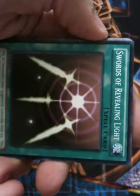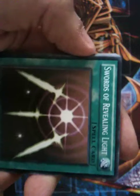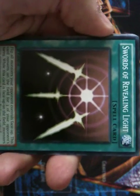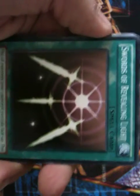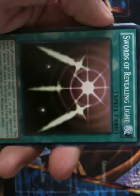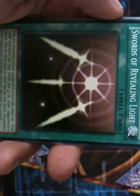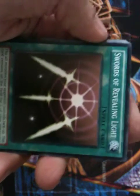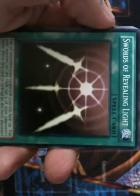Swords of Revealing Light is a very good card. What this card does is stall your opponent from attacking for three whole turns. If you're in a pickle and about to either lose a duel or can't complete a strategy because your opponent has the upper hand, you can use this card. As long as they have nothing to stop it, you have three turns to come up with something. Those three turns can really change a duel.